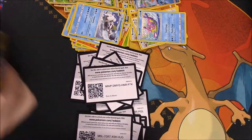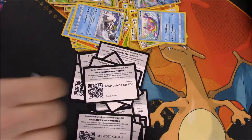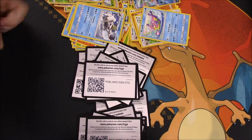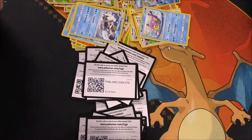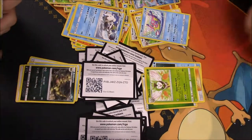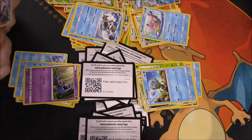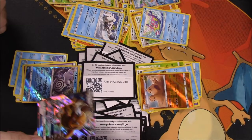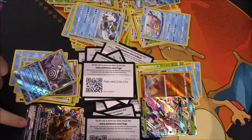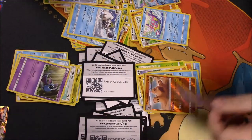Next up — where are our GX's? We got Fighting Energy, Bruxish, Brionne, Krokorok, Dartrix, Wingull, Stufful, Popplio, Zubat, reverse holo, Poliwrath. And I got a Tauros GX — I don't think I have this one yet! And you got a Lurantis GX — let's go! So we both got a GX at the same time. You're still ahead of me by one.